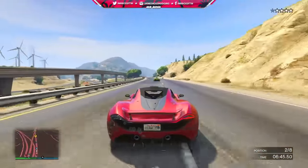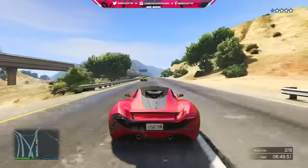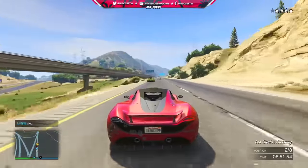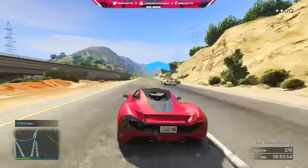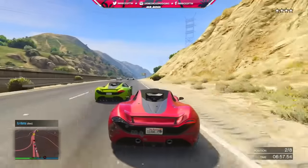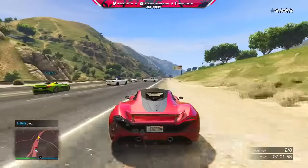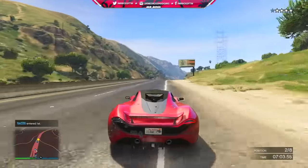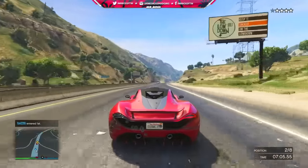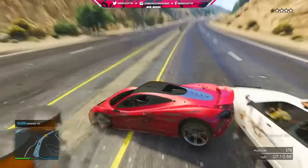I know Rockstar likes to create parody names for the cars they create, so instead of Lamborghini Centenario, maybe they could do something like Pegasi Centaur — I think that would be a pretty cool name. Could you imagine that coming into the game? That's an absolutely beautiful vehicle that was shown off at the Geneva Motor Show 2016, and also what I think would be a beautiful second rendition of a Zintorno-styled Pegasi vehicle.